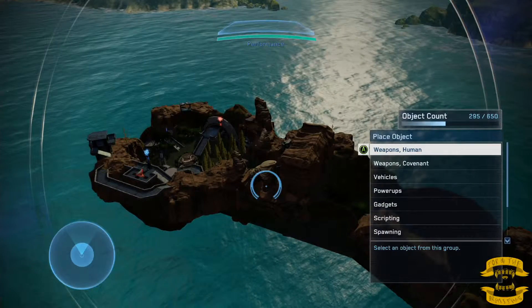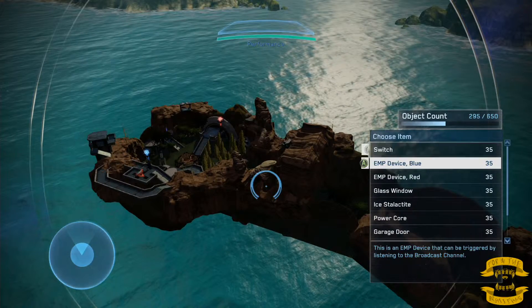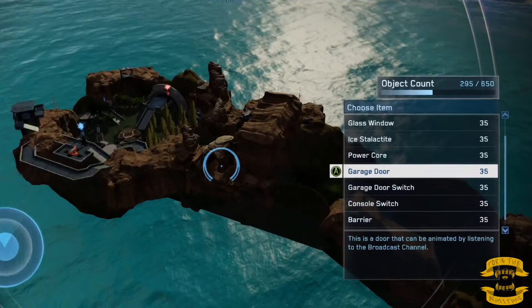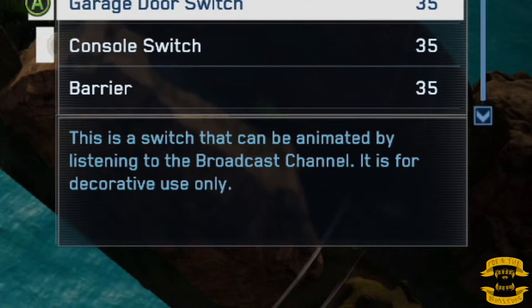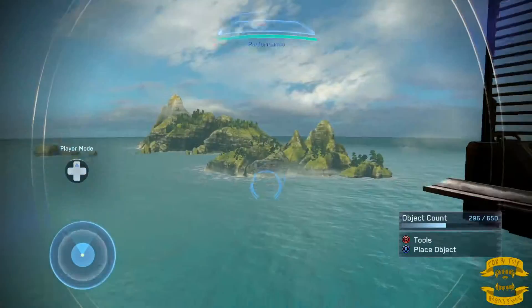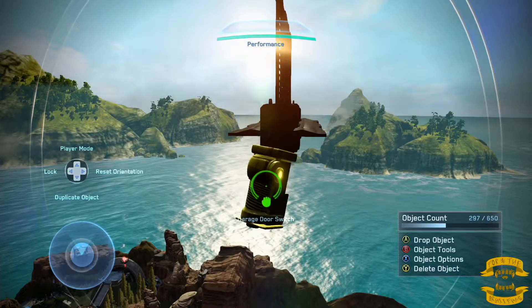Alright, now that we're in Forge, let me show you exactly how you need to do this. First, go down to Gadgets and Map Gadgets. You can choose any of these effects — down there in the lower right it'll give you a description. It says 'can be animated' — those are the ones you want to use with this. So let's do a garage door and a garage door switch right next to it so it looks kind of cool.